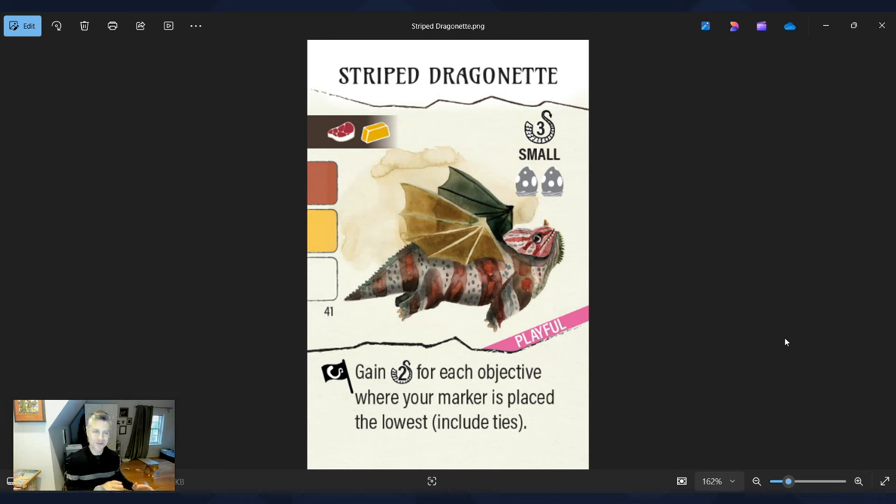The Striped Dragonette is another one of the cutest dragons. We actually have the original artwork — Clementine Campardo, the artist behind Wormspan, was kind enough to send us a few originals, and this is one that we just framed the day I'm filming. I also like the ability: gain two points for each objective where your marker is placed the lowest. If you haven't done well on the shared goals in Wormspan, this is kind of a backup — you get two points for each one where you have the lowest marker.